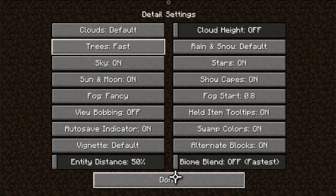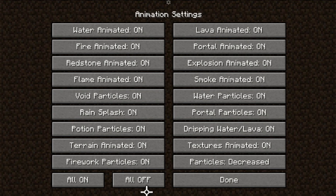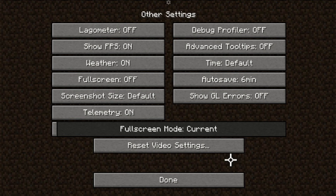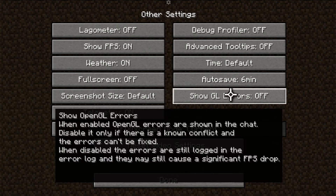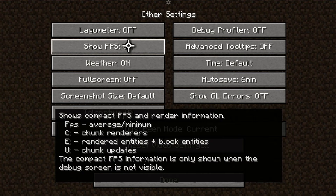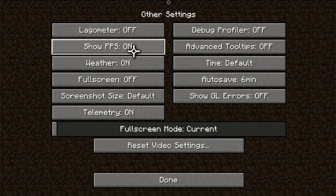Biome blend is all the way down, entity distance at 50%. For animations, I have them decreased — I could technically turn all of them off, or just keep certain particle animations like textures or portal particles. It depends on where you are in your world and how many particles are floating around. I also turn off 'show GL errors' because it can be annoying and cause issues. Note that showing the FPS counter or even the debug menu can slow down your actual FPS slightly because there's more rendering on screen.